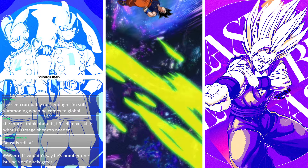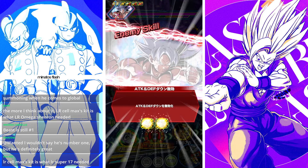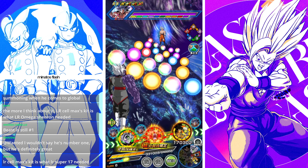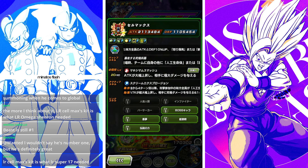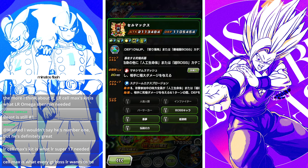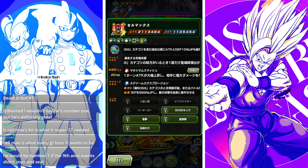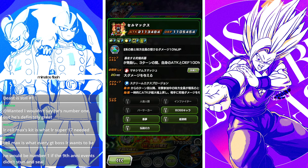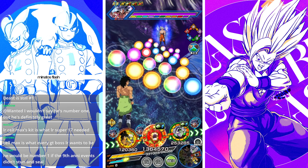This feels like an average ninth anniversary event with five phases. Cell Max is at 1.1 million defense without his intro, with 30% reduction. He also greatly lowers attack on his 12-ki and 18-ki super attacks — keep that in mind. One last thing I haven't mentioned yet: he gets a guaranteed additional super when receiving a super attack.